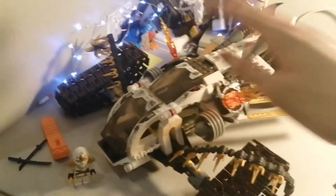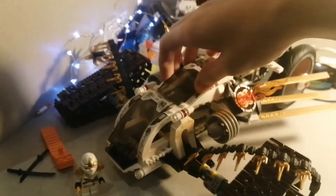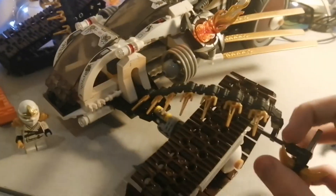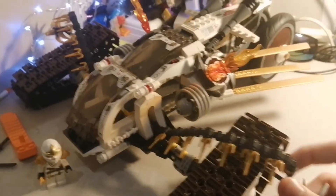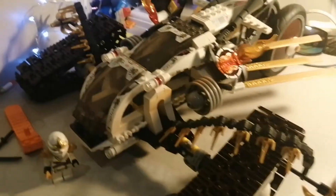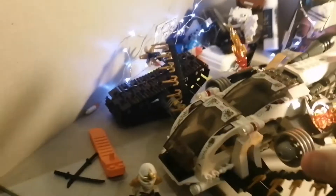Hello! I wasn't planning on making this video today, but it did happen — it's the Ultrasonic Raider. I just got this set today. Normally you find it for around £100 used and secondhand with everything. I got it with everything for only £35, so I got a good deal. If you see a good offer, just buy it — do not pass it down. I was meant to do the Jurassic Park gate, but I'm doing this instead.